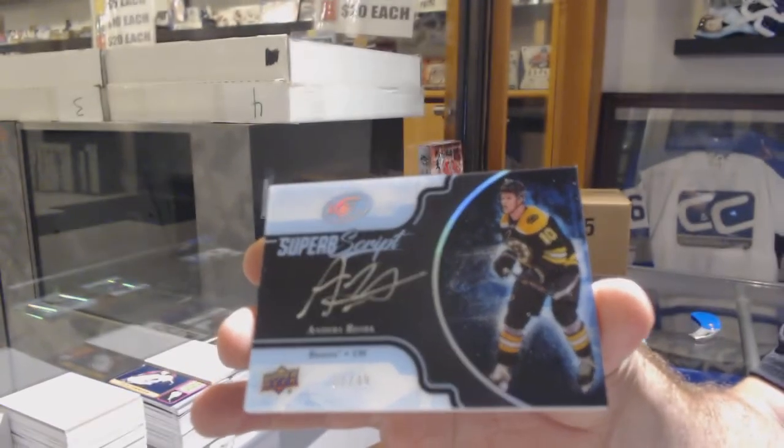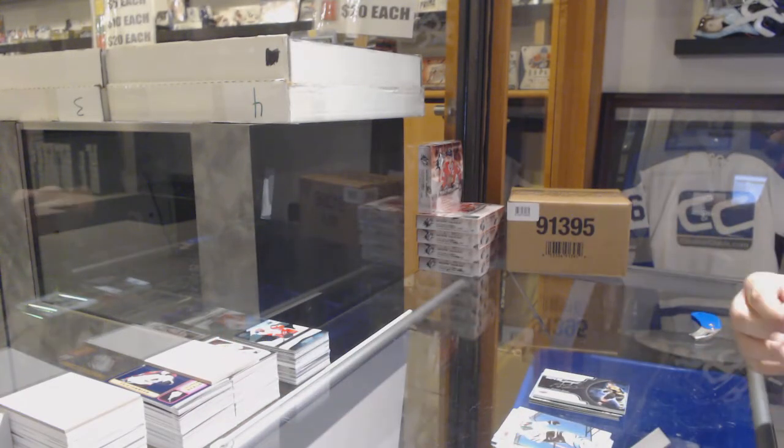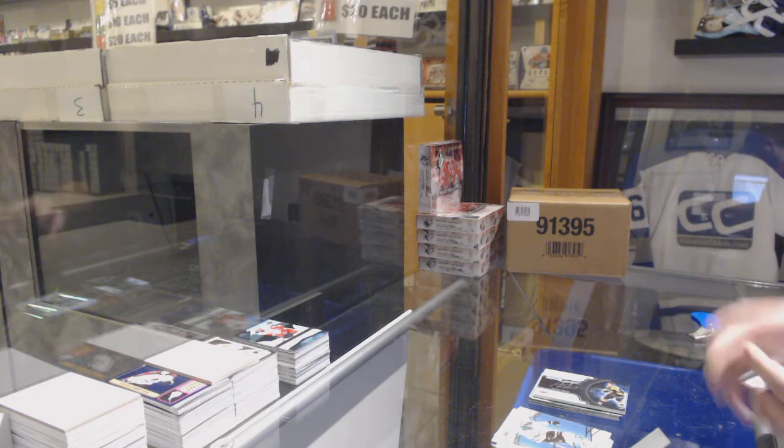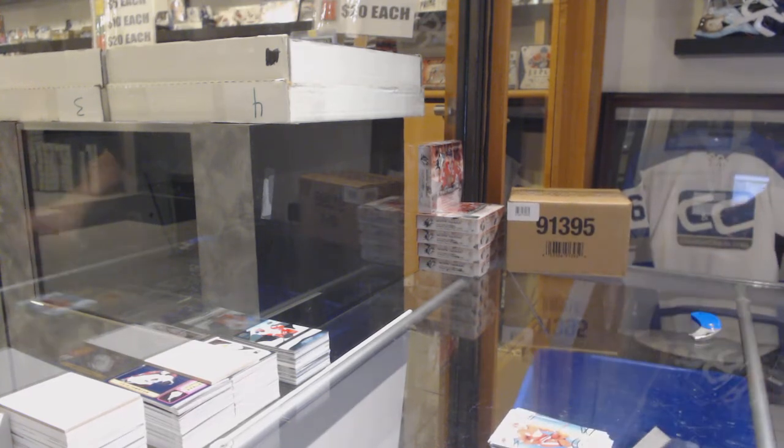Superb Script Anders Bjork numbered to 49 — nice pull. We've got a green of Subban for the Predators and a Kyrou for the Blues.